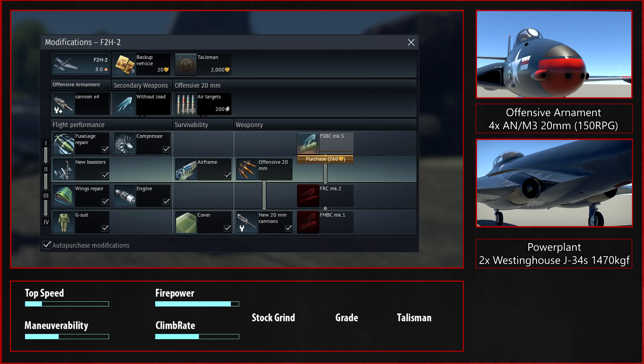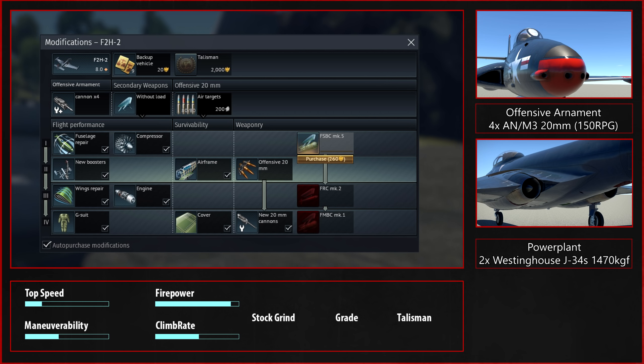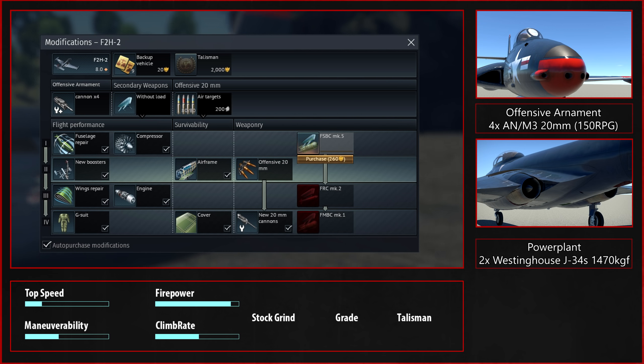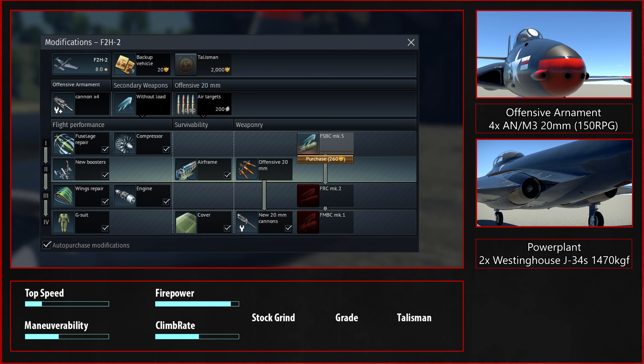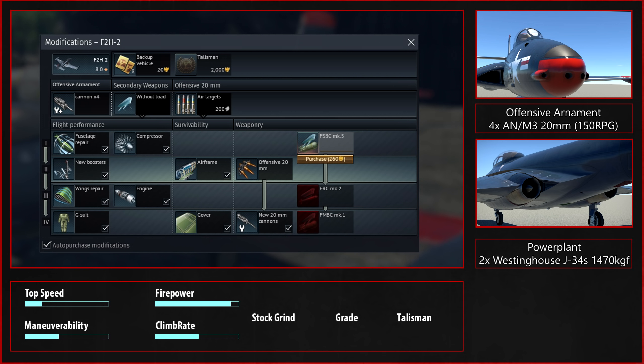However, as per usual your plane will be stock. I recommend going for the compressor first, then the booster, then the engine, then the wing repair — because you have to get that unfortunately. Then I recommend going for the guns, then the cover. After that, go for the airframe or the fuselage repair; it doesn't really matter.